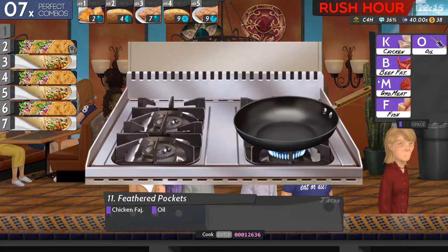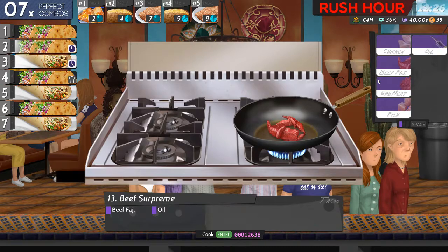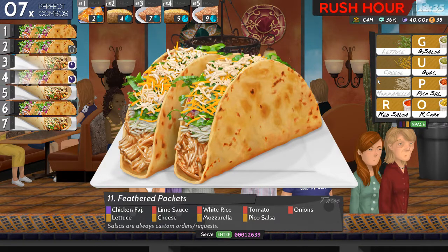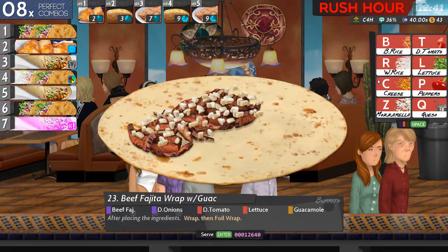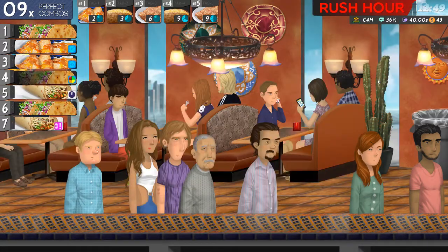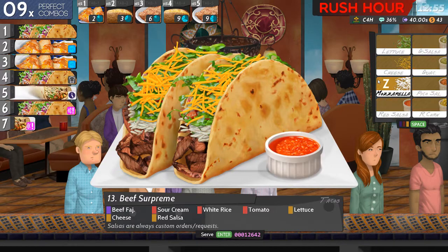Good lord, I'm in trouble here. Chicken fajitas, okay. Beef. I'll start number four off - more beef. Chicken. What's that? Lime sauce, rice, tomatoes, onions, lettuce, cheese, and mozzarella - I'm assuming it's a Z key. Pico, you want pico something as well. Beef, onions, tomato, lettuce, guacamole, wrap and foil it. Gold - I'm in trouble here. Let's do number four: beef, sour cream, rice, tomatoes, lettuce, cheese, and red salsa. Wrap and foil it.